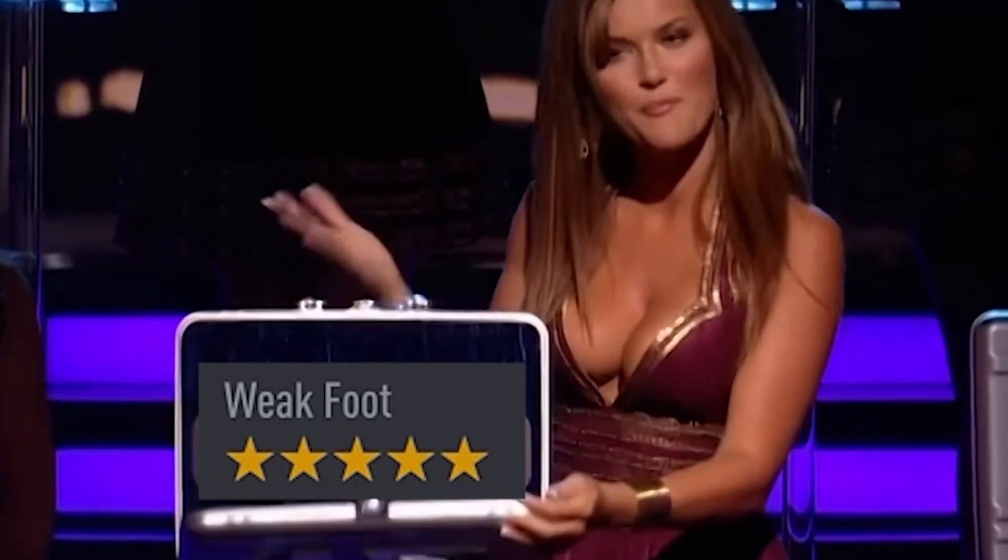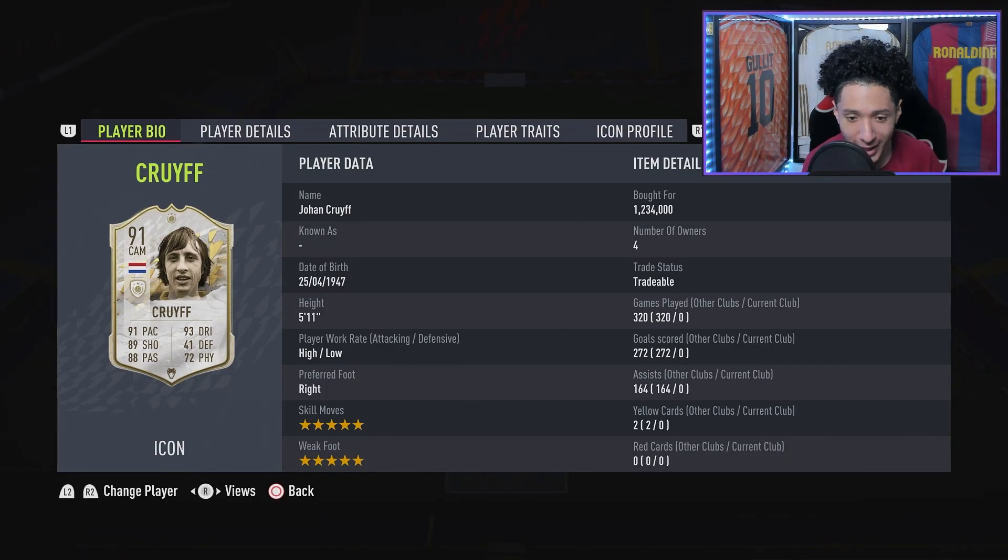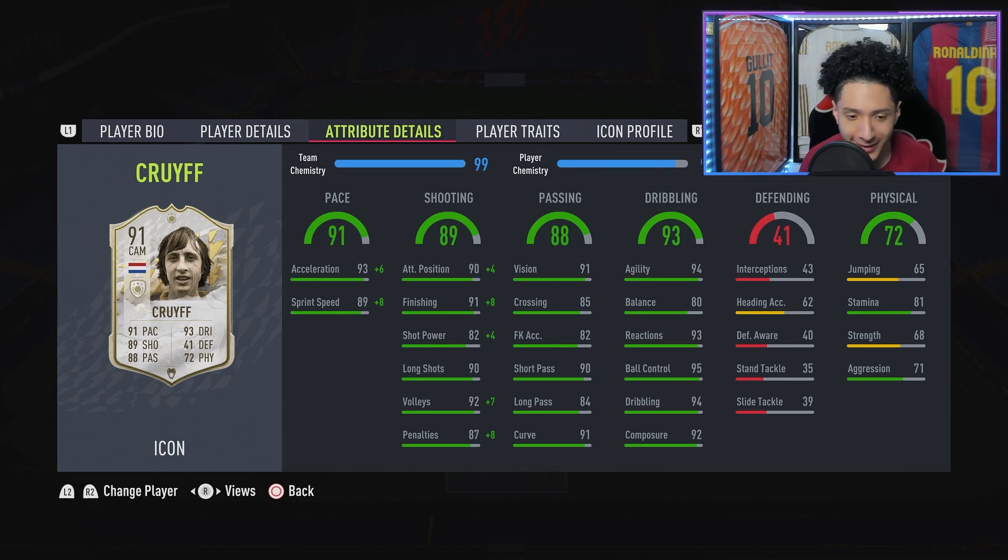He's always hyped up every single FIFA. He's 5'11", high/low work rates, right footed — and he's got the double combo: five-star weak foot, five-star skill moves. I'm falling in love right here. With those high/low work rates as an attacking player, he is the perfect player — everything gets an A-plus from me. Then we go over to his stats.